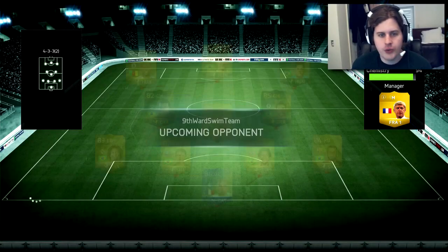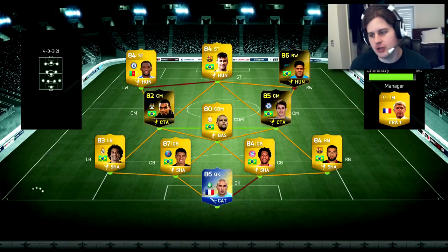Let's get Neymar a hat-trick! We are coming up against a 4-3-3-2 and wouldn't you know it, he's got a pretty much full Brazilian side as well, with the exception of Eto and Ruffier — Team of the Season Ruffier. It's a very similar squad. He's got the inform version of Hulk. That is a deadly looking squad.